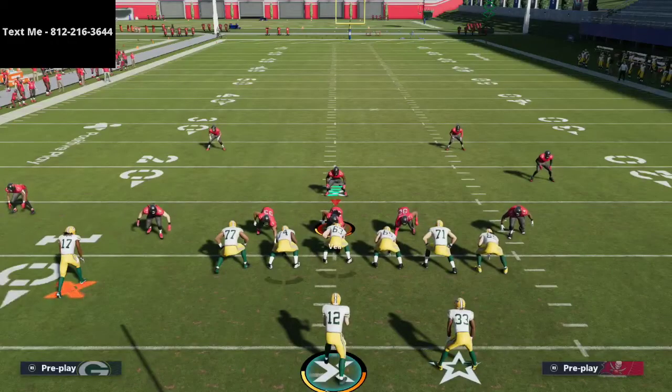His trips tight end was insane — the best I've seen anyone run trips all season. Simple but very effective. If you want my full trips tight end scheme covering the entire New England Patriots offensive playbook, the link is in the description. For a free hour-long sample of my trips tight end breakdown, text me at 812-216-3644 through my text message membership. Thanks for watching, and we'll see you tonight on stream at 10 PM Eastern.